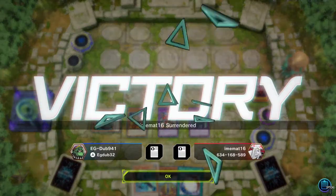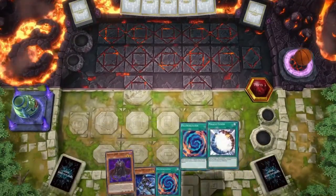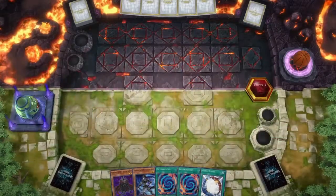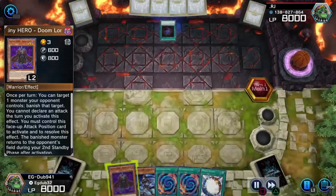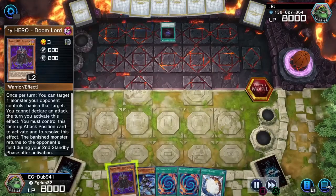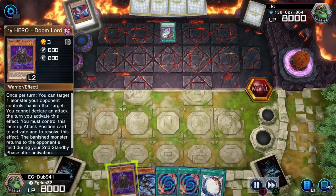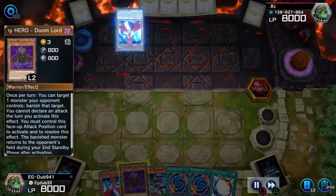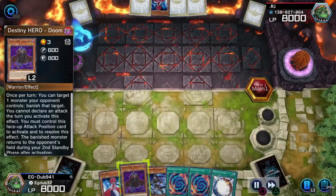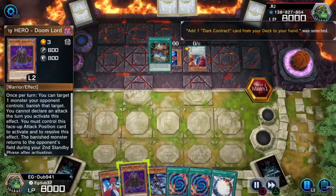Malicious Bane is definitely one of those guys in Hero decks that you want to have. And if you're thinking about running Heroes in real life, Malicious Bane's price went down a lot — that card used to be like $140, it's like $9 now. So keep that in mind for everybody that thinks Destiny Hero Destroyer Phoenix Enforcer is the broken one. No — get you a Dark Calling and go get you a Malicious Bane and go terrorize your friends, okay? You'll thank me.